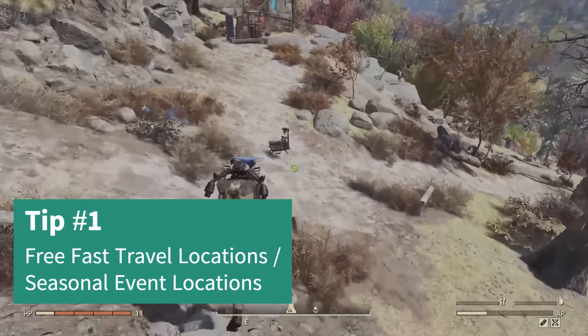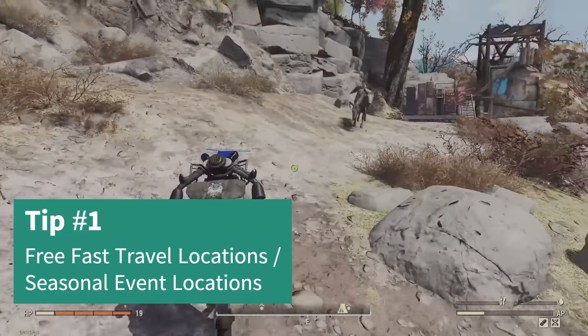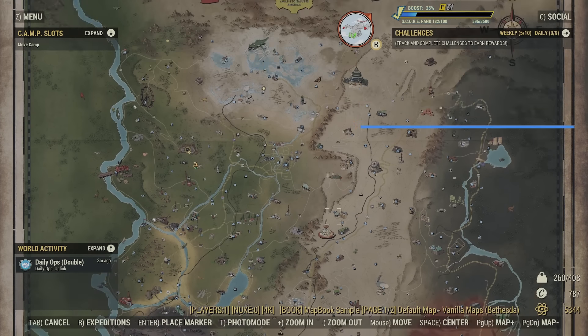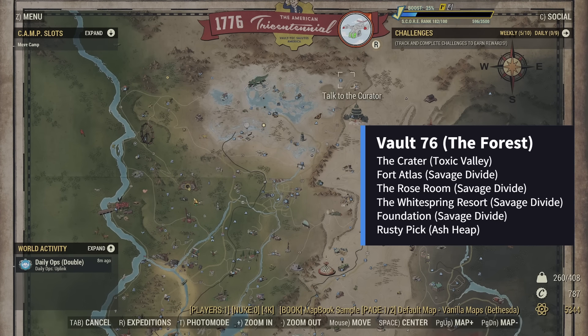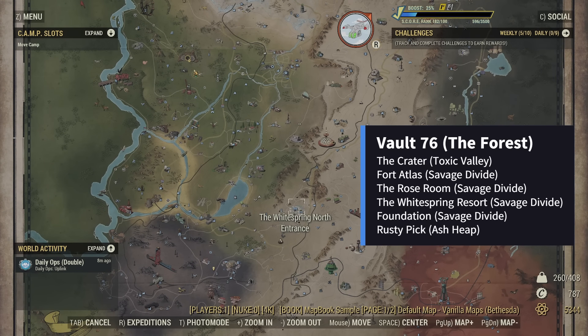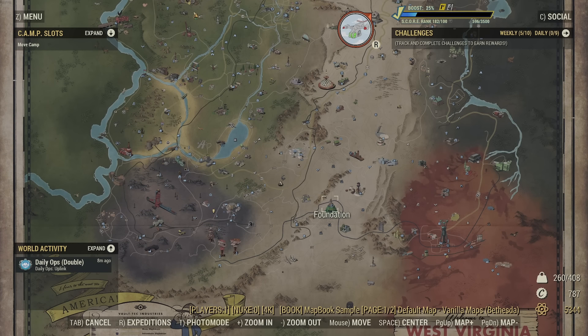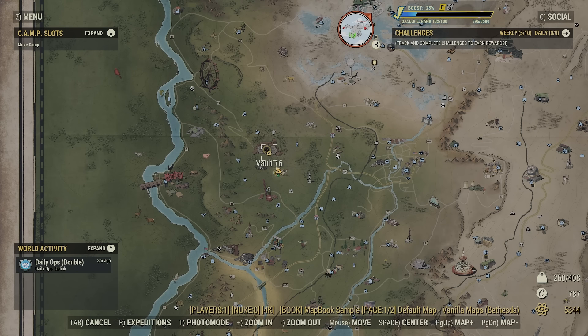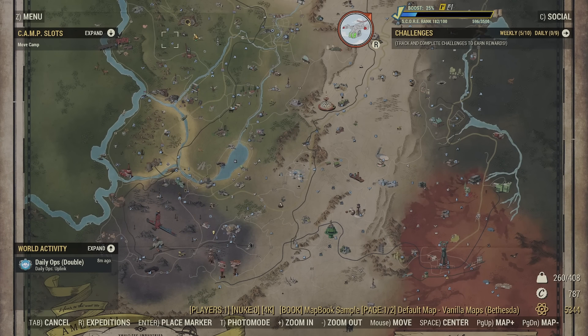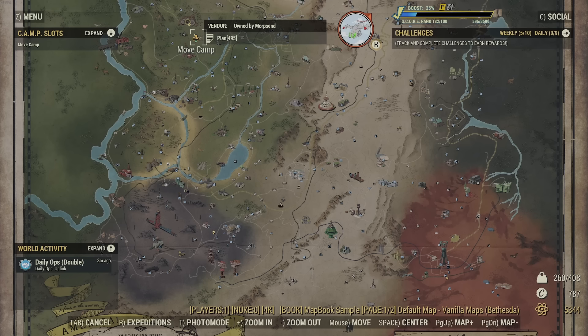I am here right outside of Vault 76, and that's going to be a first little tip. You have many choices on where to place your camp: there's Vault 76, the Crater, Fort Atlas, White Springs Refuge, Foundation, and Rusty Pick. If you have your camp next to somewhere that's free fast travel, somebody on the other side of the map who wants to check your vendor but it would cost 50-60 caps might just go to Vault 76 and run down for free.